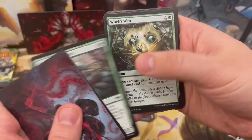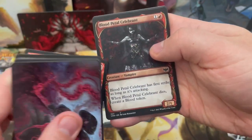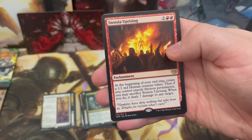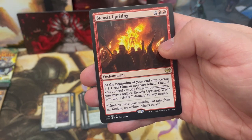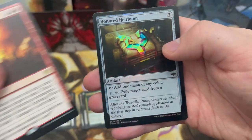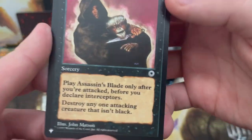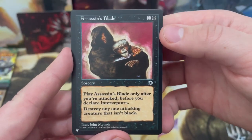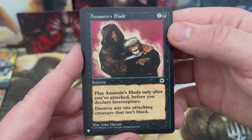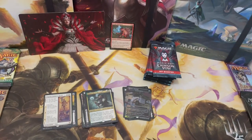Mulch — great classic milling card. By the end of a box you'll have about 20 copies of each alternate art. We've got Stensia Uprising: at your end step, if you control exactly 13 permanents, create a 1/1 red human creature token and sacrifice it to deal 7 damage to any target. Honored Heirloom, and another list card: Assassin's Blade — destroy any attacking creature that isn't black. Cool stuff.